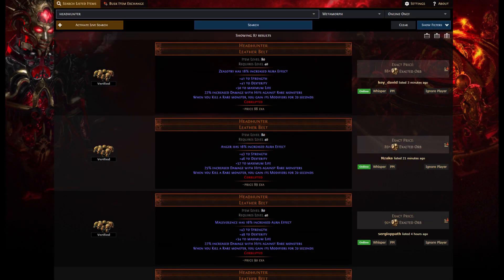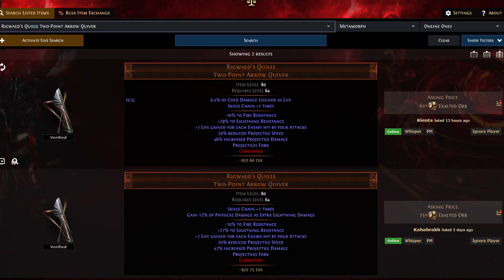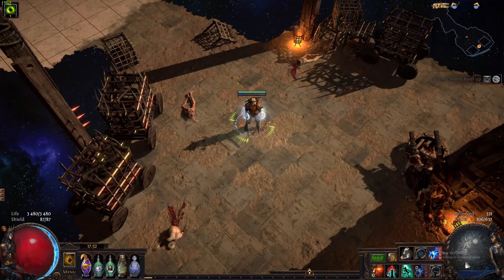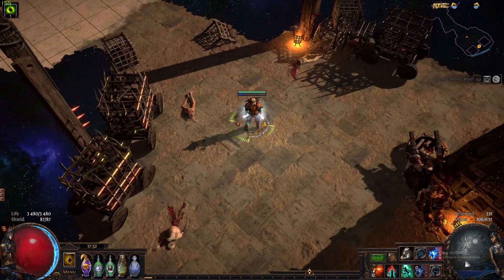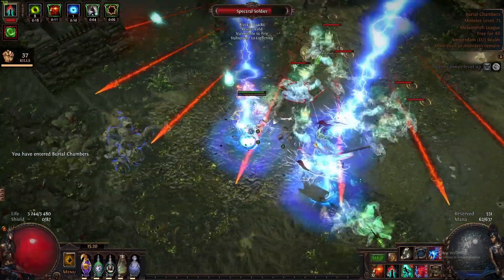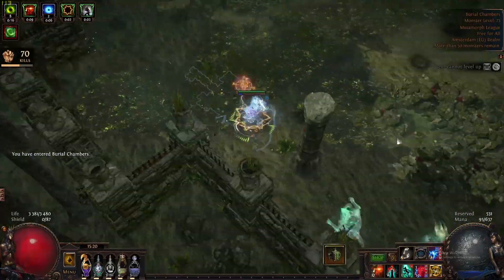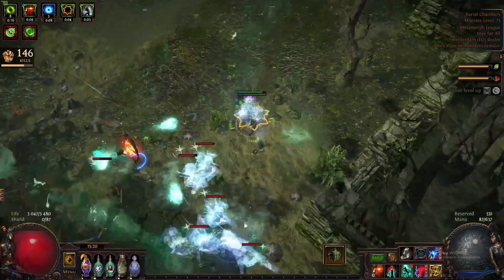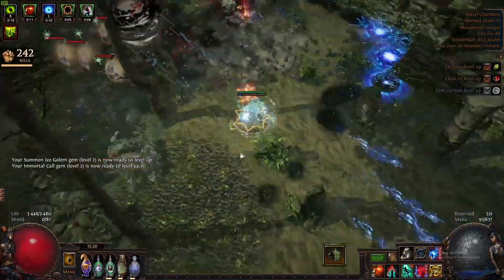Are you sick of needing a lot of currency to magic find efficiently? Are you sick of the same old tornado shot character? This build is none of that! Let me introduce you to the Poverty Strike Raider. This build uses no Headhunter, no Inspired Learnings, and no crazy expensive Helm enchants. It works both solo and in group play, has over 1.5 million Shaper DPS in magic find gear, and can gear swap to take care of most content the game throws at you. In this guide we will focus on magic finding both solo and in group play.